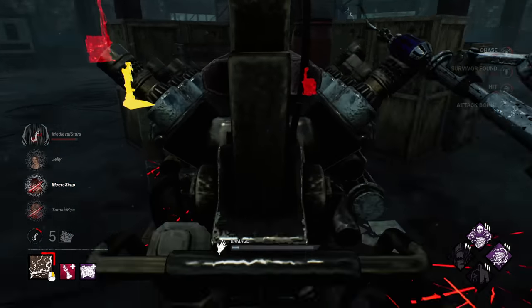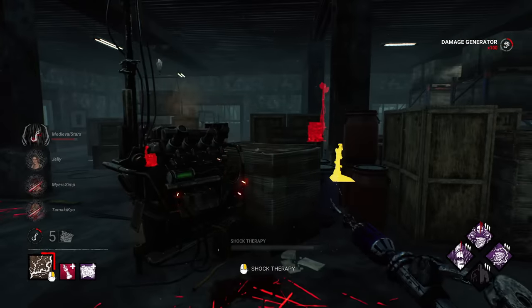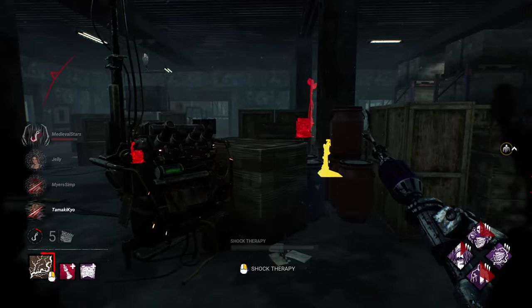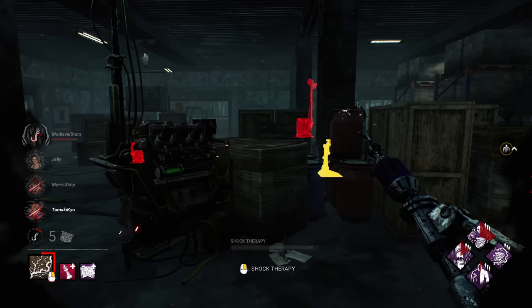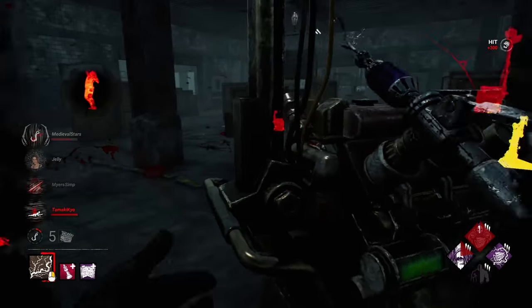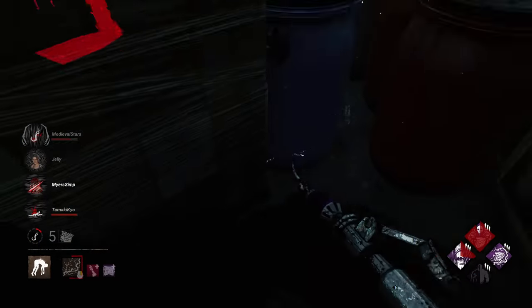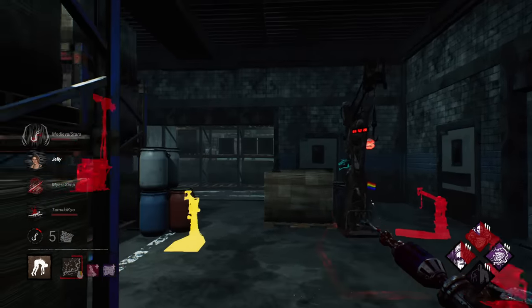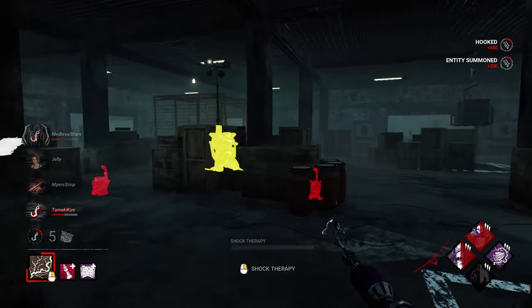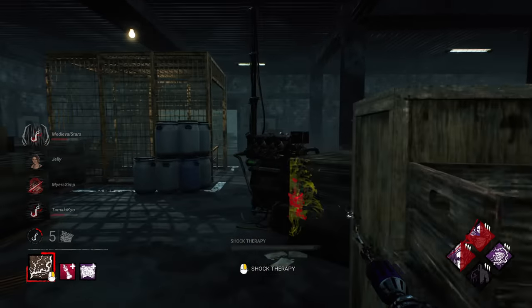Let's go ahead and give this gen a kick, and then we're going to pretend we're a hallucination. I'm standing right here. If everything goes according to plan, hopefully we can get Jill to come back over here and touch this gen with Dragon's Grip. And here's our first customer — I'm real, not today buddy. Survivors don't pay attention to hallucinations. They don't know who's real and what isn't.